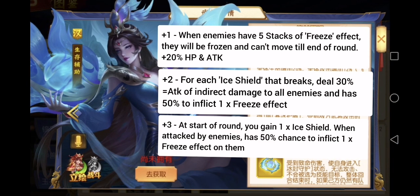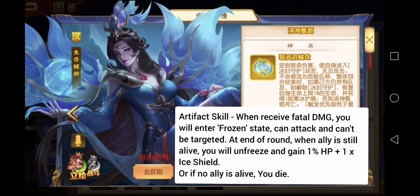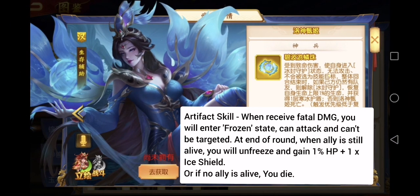Tailor number 3: at the start of the round, you gain 1 ice shield. When attacked by enemies, you have a 50% chance to inflict 1 freeze effect back on them. Artifact skill: when you receive fatal damage, you enter a frozen state. You cannot attack and cannot be targeted. At the end of the round, if any of your allies are still alive, you will be unfrozen and gain 1% HP and 1 ice shield. If no allies are alive, then you will die.